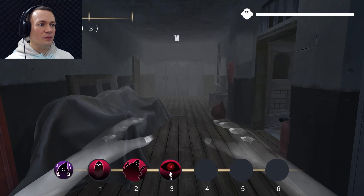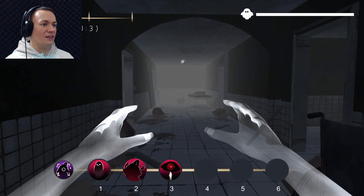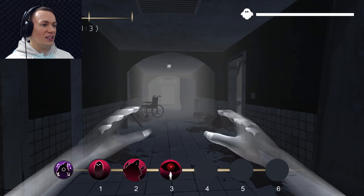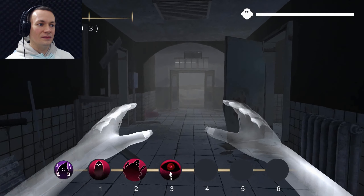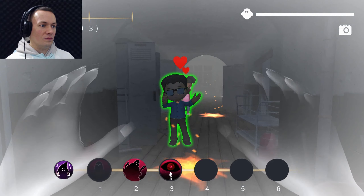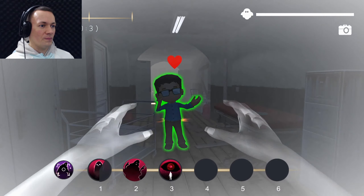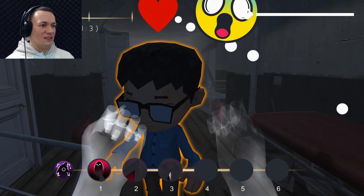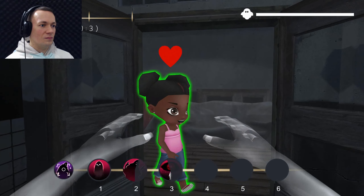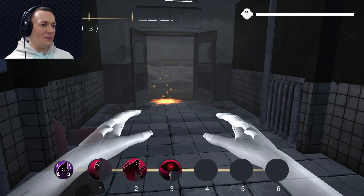The first ability can immobilize them — I better use that one, then scare them while they're immobilized. Are you sure this is a mansion? It's more like a school. I found the restrooms — looks more like an asylum. This is as fast as I can go. Not close enough — damn, they took a picture! I've got to get really close to them. The closer I am, the better.